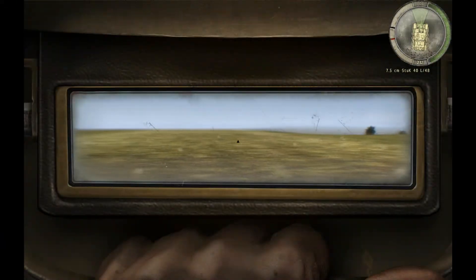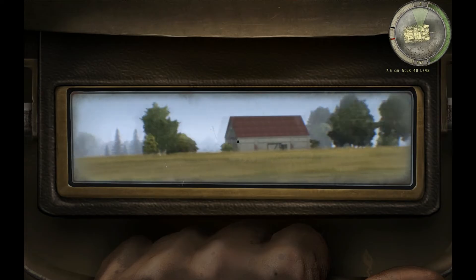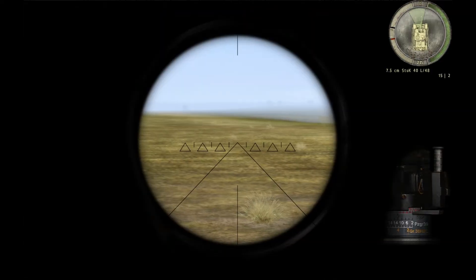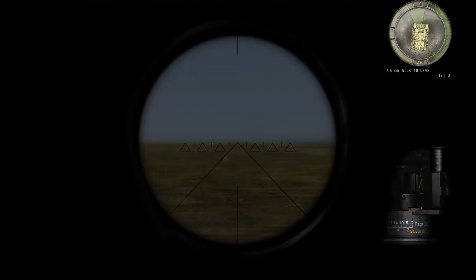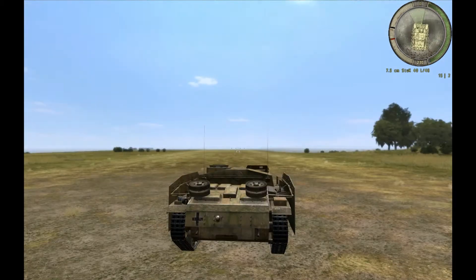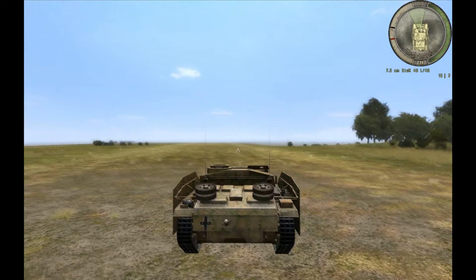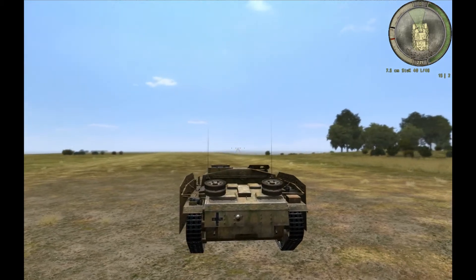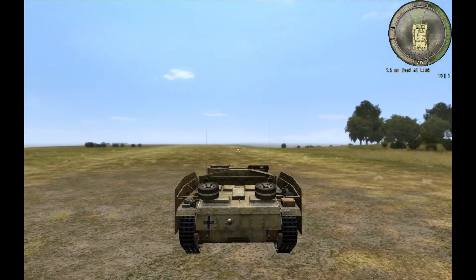So let's take this tank for a spin. Obviously I have a tank commander, and the loader and the gunner. The thing with the Stug is that it cannot move the gun that much. That is my field of view for the tank. If I want to go more to the right side, I have to move the whole tank.